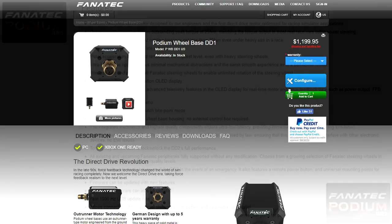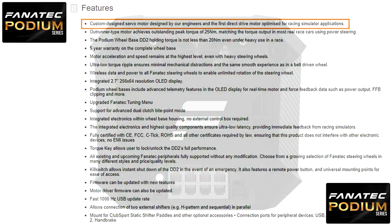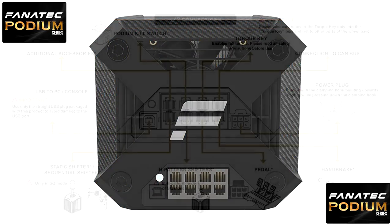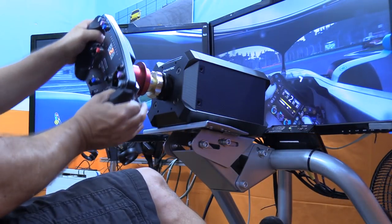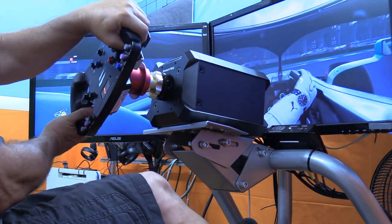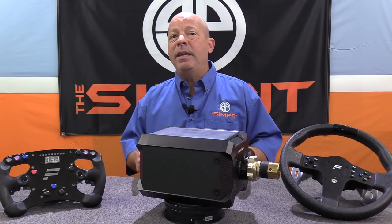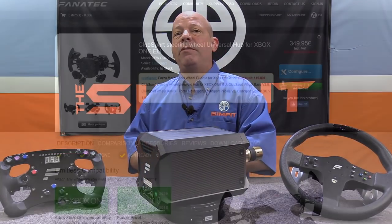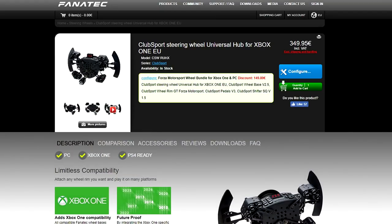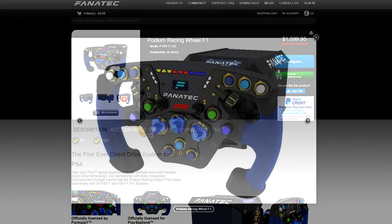The motor within the Podium base was specifically designed for sim racing and is also built to last. The Podium wheelbase has built-in electronics featuring a 1000 Hz USB update rate and wireless data and power to the Fanatec wheel rims, allowing for unlimited rotation. It also comes with a five-year warranty from Fanatec. It is a PC-based wheelbase, however you can use it on an Xbox if you use an Xbox One compatible wheel rim from Fanatec.